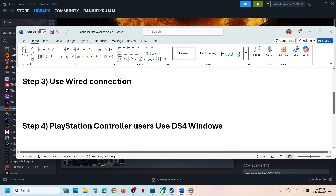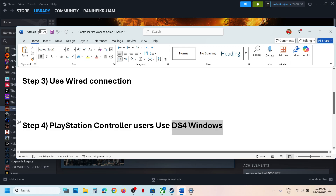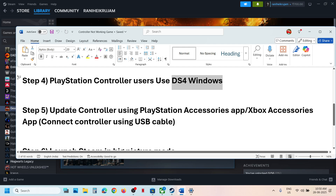The next step for PlayStation controller users is to use DS4Windows. You can install this application by searching for it in Google, configure your controller within the app, and then check if the controller works with the game.